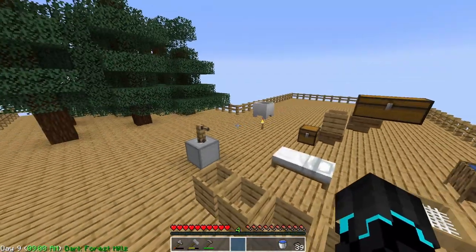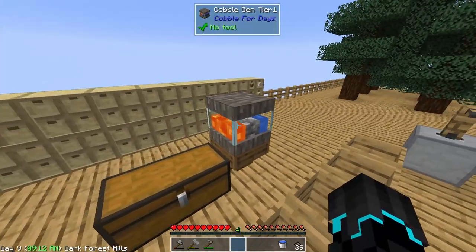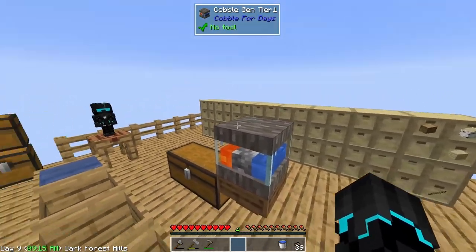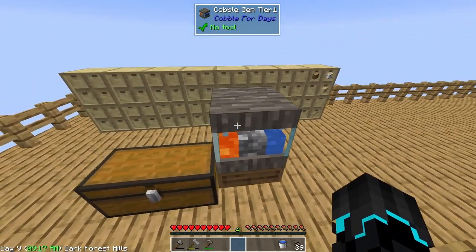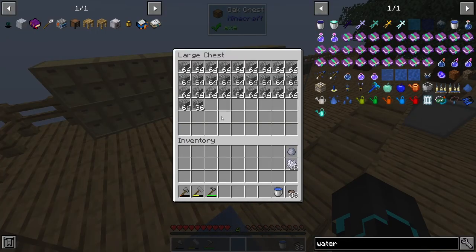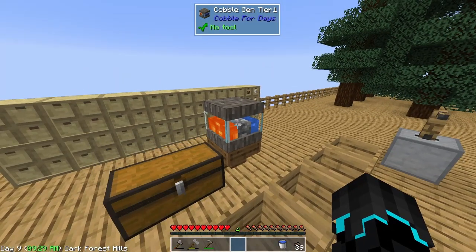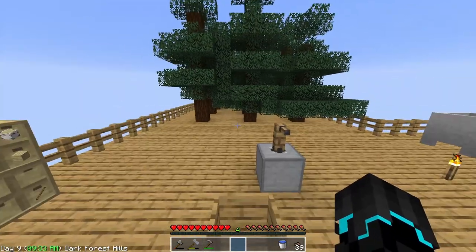Hello ladies and gentlemen, welcome back to Sky Factory 1. I have done quite a bit of work off camera. In the last episode we set up this amazing cobblestone generator tier 1 from the mod, and we have gotten so much cobblestone it is amazing - we will never run out again. In fact we might have enough to make the tier 2, but that is not the focus of today's episode.